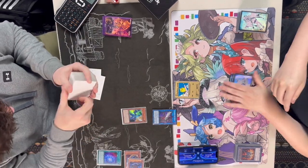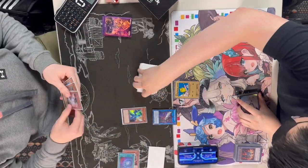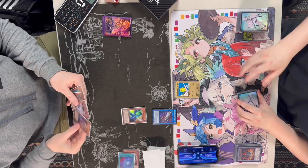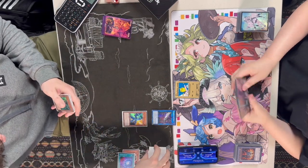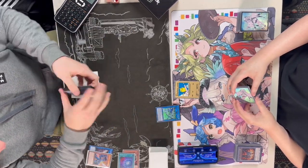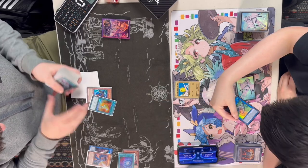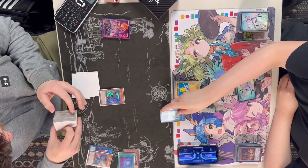Activating the effect of the Black — search for the White. Activating the White, banishing the Black, and summoning itself out. Activating the Chaos Space, putting it back to the bottom of the deck and being able to draw a card. This is pretty much a plus two. We're going to be able to link summon into the Romulus. Activate the effect of White, searching for Black, and Romulus is going to search for the Dragon Ravine as well.